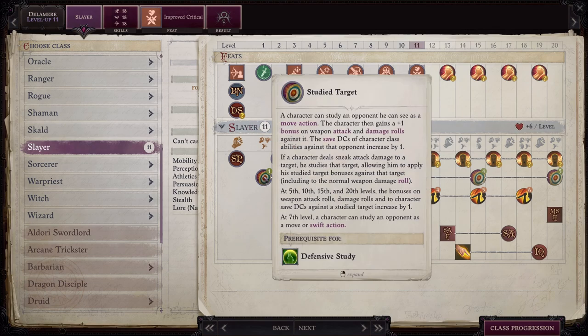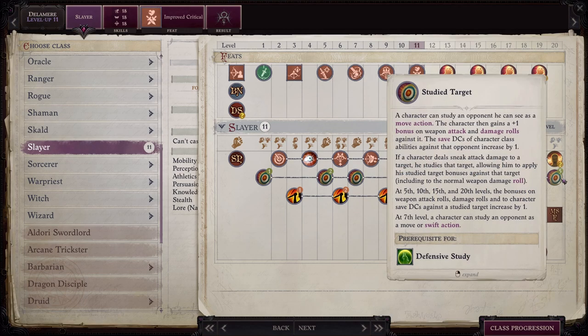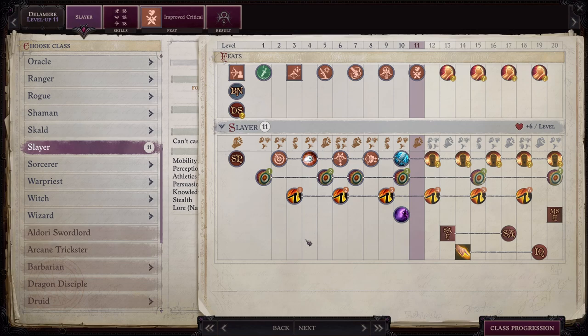As a Slayer, you're going to get Studied Target, which means either as a move action or later on as a swift action, you can gain a plus one bonus on weapon attack and damage rolls. The save DCs of character class abilities against the opponent increases by one as well. And all of these stats increase as time goes on until level 20, when you can get a plus six bonus on weapon attacks, damage rolls, and save DCs. Very, very nice.